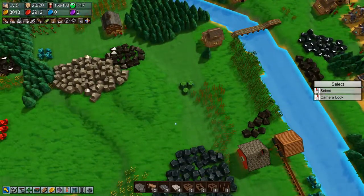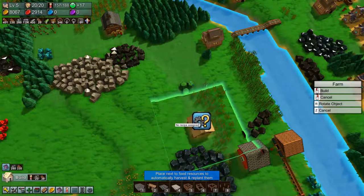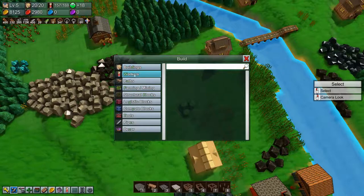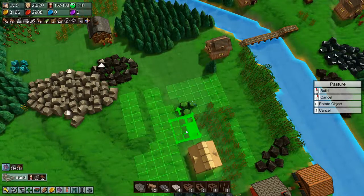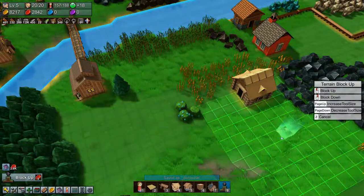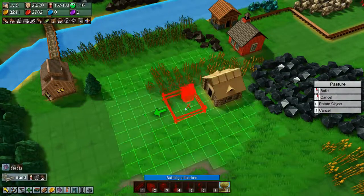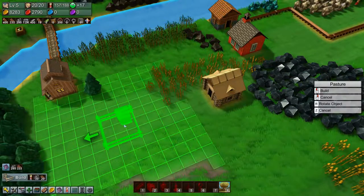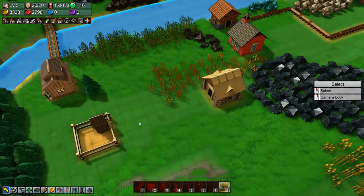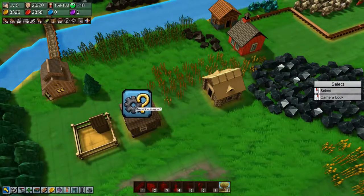Then we need a farm — that'll go right here and produce grain. That will in turn go into a pasture. Let's just level out a little bit and remove these. Build the pasture around here. That needs to make wool, and then we need a grain mill to make food.